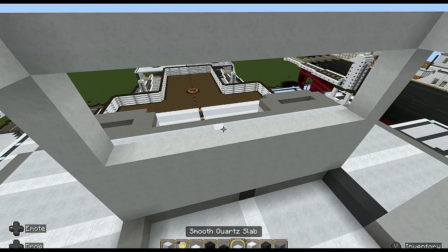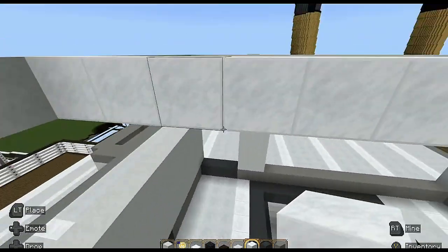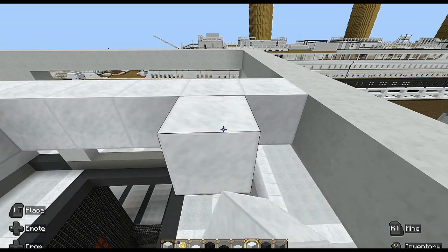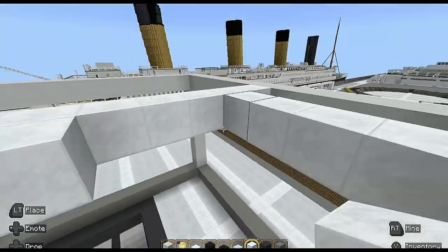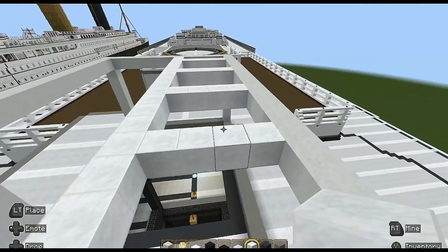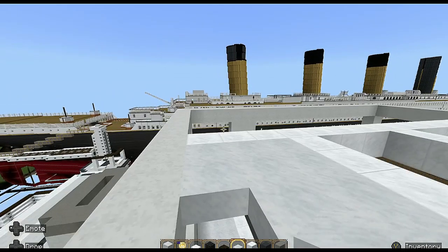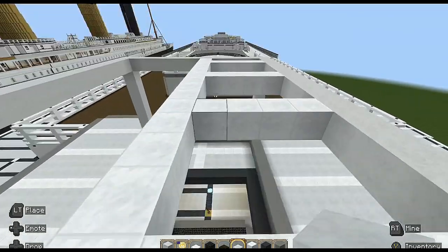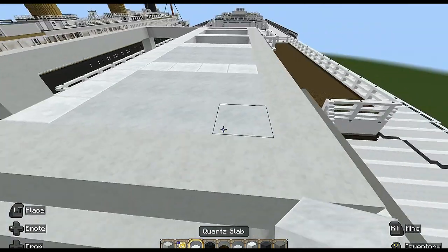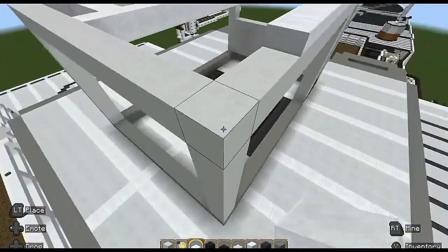Get your block of quartz and go across the center again. Start from this side - gap of three, four block, gap of three - the frames are a good old friend. It should be a gap of one which is correct. I'll just do one side since it's symmetrical. Get your smooth quartz slabs, fill in the roof, then you need quartz slabs - go all the way across from this corner just like that.